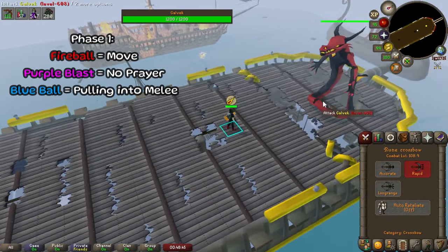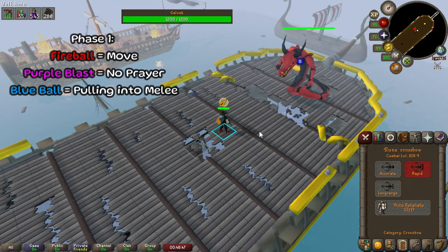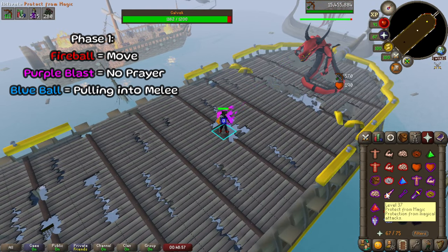Occasionally, you'll see Galvik do a little animation — it's shooting a fireball up in the air. Just move a couple of tiles away and you're going to be fine. Don't get hit by it; it's going to hit you pretty hard if you do. He will also shoot a purple flame that will deactivate your prayer. Just turn it back on once it hits.